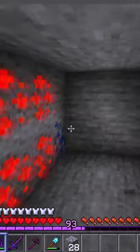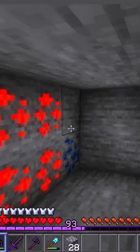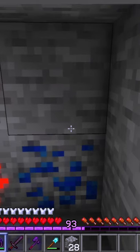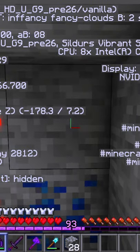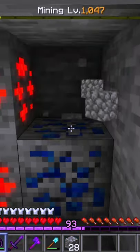Hey guys, today I'm gonna show you a little mining trick. I just found out that if you find lapis and you press your F3 key and you face north with lapis, you mine four blocks in front of it and you will actually find diamonds.